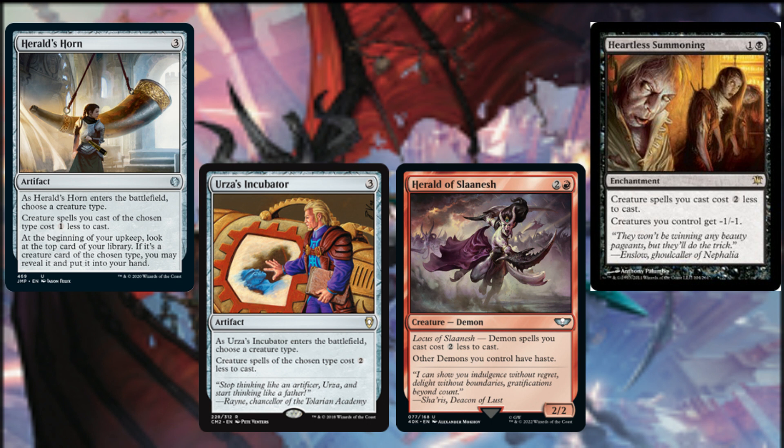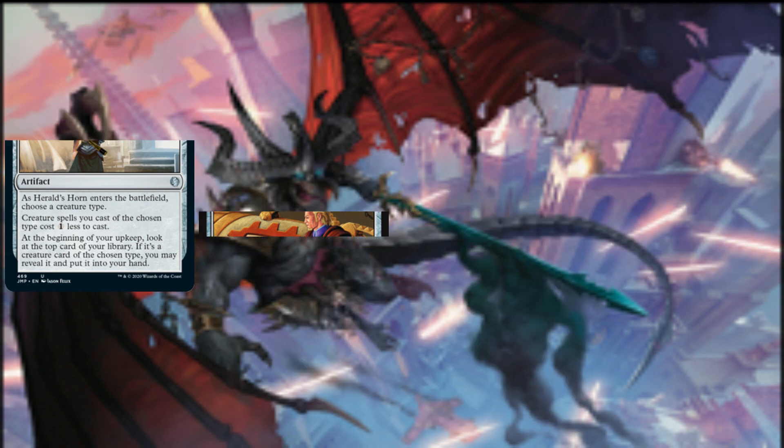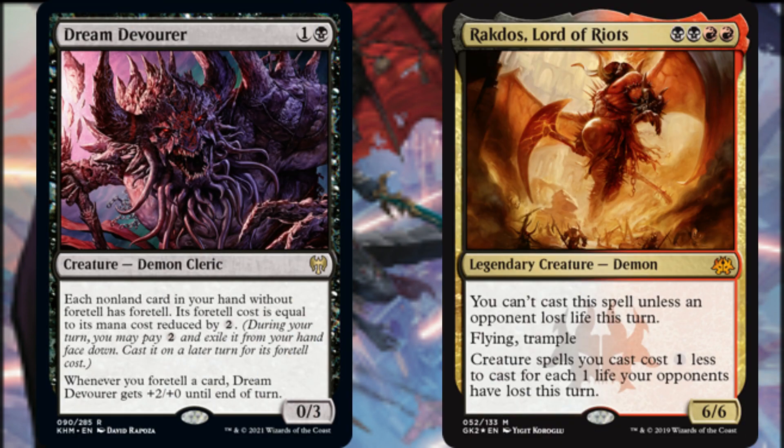Urza's Incubator reduces demon creature spells by two, so does Herald of Slaanesh, while also giving other demons we control haste. Heartless Summoning reduces all of our creature spells by two and gives creatures we control minus one minus one, but that matters very little due to the robust power and toughness of our demons. Although it does not reduce the cost of our demon spells, Dream Devourer splits up their casting costs — each non-land card in our hand has Foretell, meaning during our turn we can pay two and exile it from our hand face down, then cast it on a later turn for its Foretell cost, which is its mana cost reduced by two.